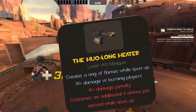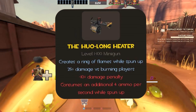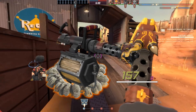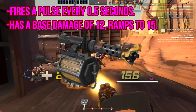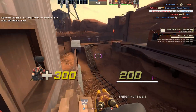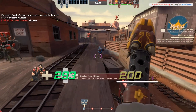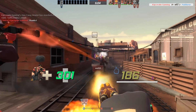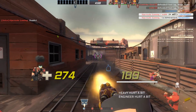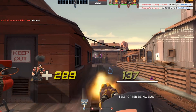The Halong Heater, while spun up, creates a Ring of Fire, but at the cost of 4 ammo per second and a 10% damage penalty, and it gains a 25% damage bonus on burning opponents. The Ring of Fire is interesting, coming in half-second pulses that do 12 damage ramping up to 15, and causes 10 seconds of afterburn. But it's a redundant deterrent to anyone that comes close to you, and can help detect spies and block chokes, except that it has no vertical reach, allowing it to be easily jumped, and that's assuming you don't simply time the slow pulses to pass.